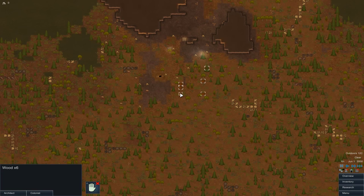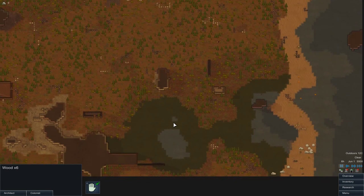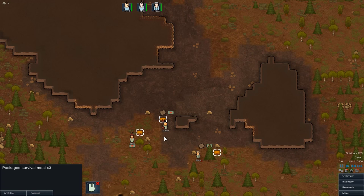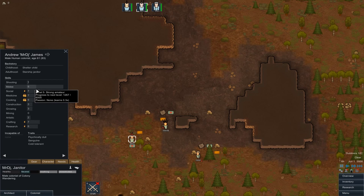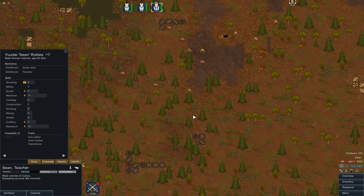First thing to do — let's un-forbid all the stuff they're going to need. Normally there's some steel around somewhere. Maybe no steel this time — maybe it's just not come down yet. Here are our initial colonists. We can set permissions on the food and meds, and more importantly we can get them some weaponry. DJ's not very good with guns, so maybe DJ can get the plasteel knife. Stu B is even worse with guns, so Stu gets the plasteel knife, and Sean with the high shooting can grab the rifle we begin with.